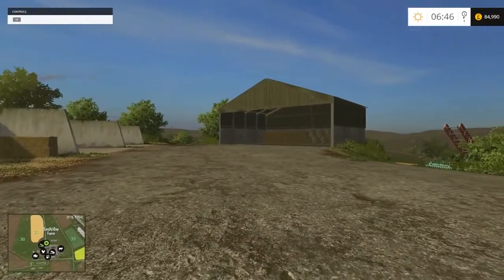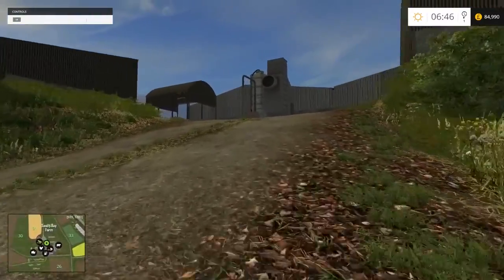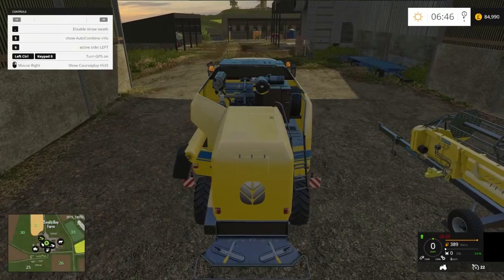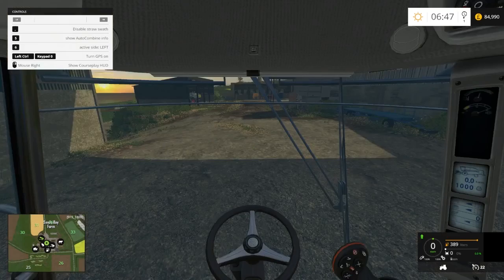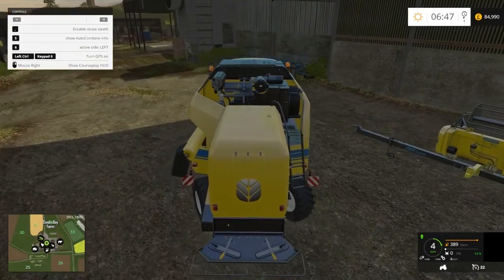We're going to build up the straw bales and store them right there, and the other one we'll probably need to transport down here. So let's get into our harvester. We have a bunch of things installed - drive control, courseplay, autocombine, a bunch of new trailers. All of them are really cool and nice. I also try to play with my gamepad just to make things a bit easier, so let's hook this up.